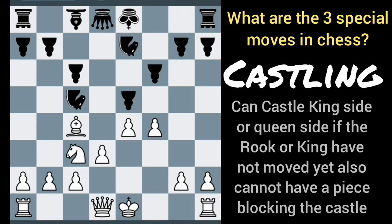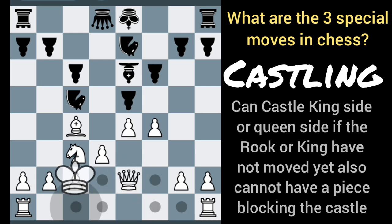Castling to the right is castling to the king side. We can also castle to the queen side. The key thing is we cannot move the king or the rooks beforehand. If we move the rook or the king, or if a piece is blocking, we can't castle. But in this case, after black moves, we can castle to the queen side as well as the king side.